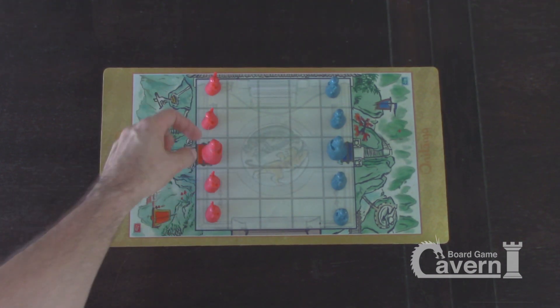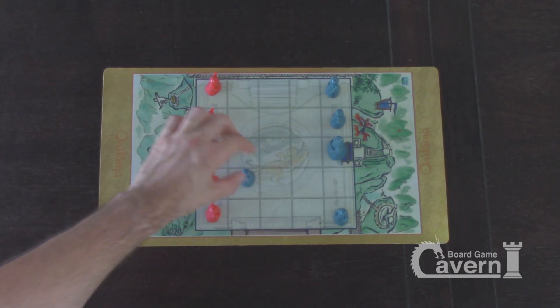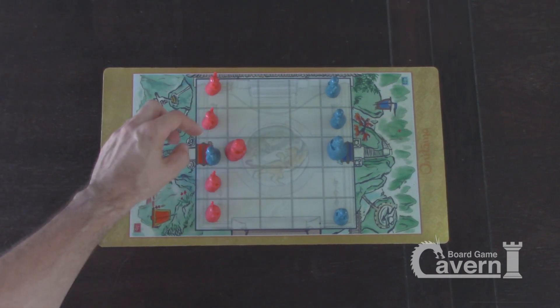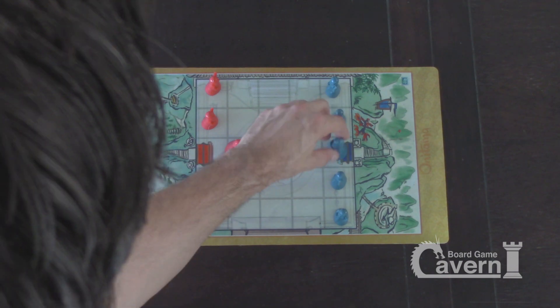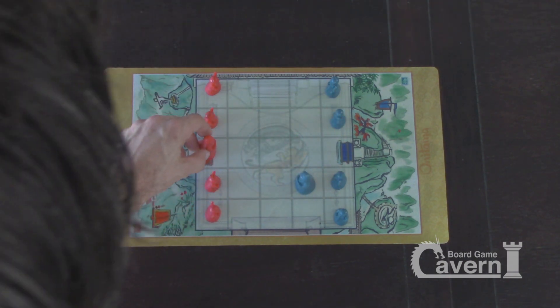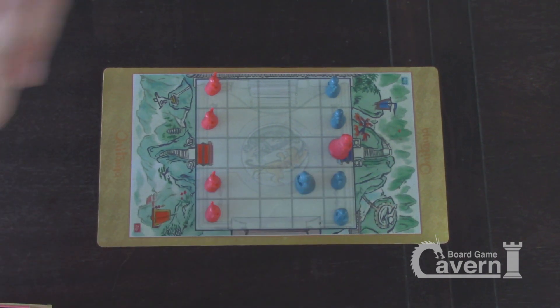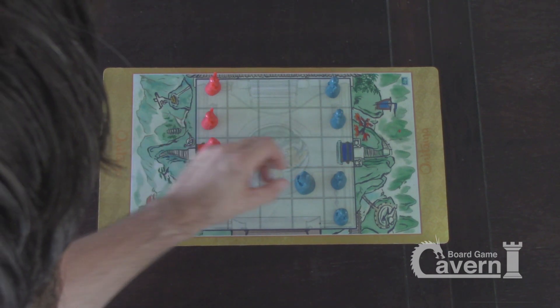To win, there are two ways. You either take out the opposing master of the opposing color, or if you can get your master — if I was red — and land over here and get into the entrance of their dojo, I win. So it's a very quick game; it's like ten minutes long, so you'll play it a few times in a row because it's really fun.